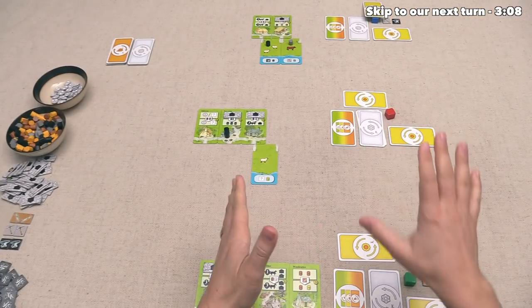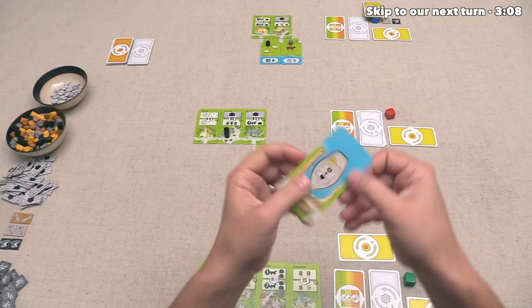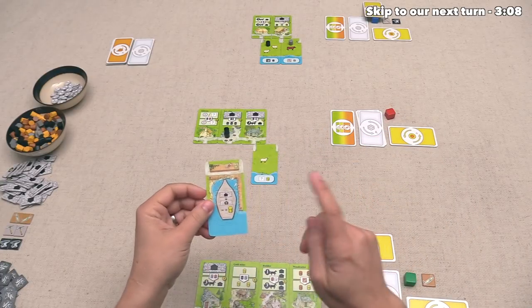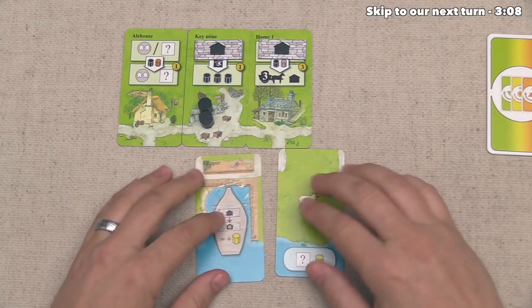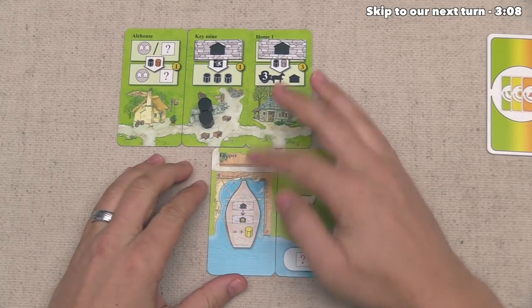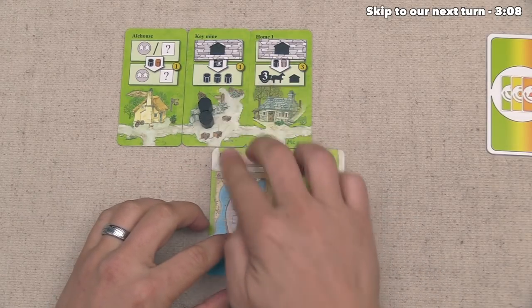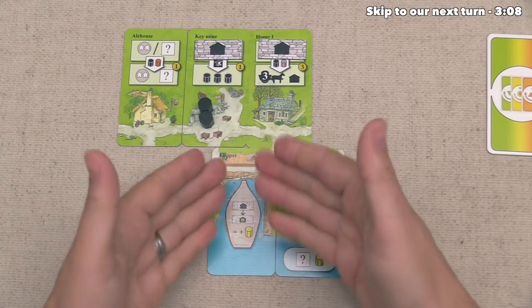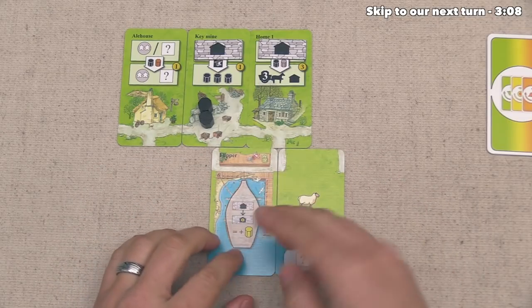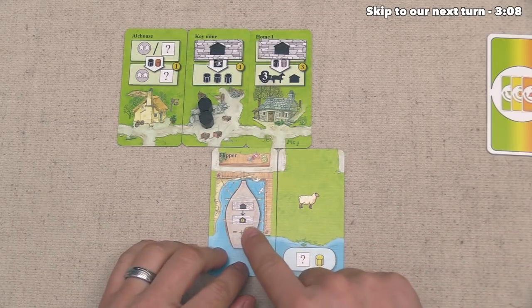Once we've all selected, we can flip over our cards and activate them. We start with ourselves — we have this flipper and can now add it onto our riverfront. I think we should put it right over here, because this boat does not actually generate resources and is now between our two cards that have already been upgraded. This is not a particularly lucrative spot to create resources, so snugging that in right over here is going to be for the best.